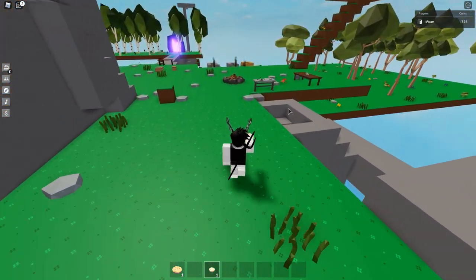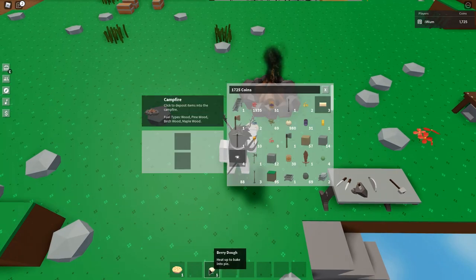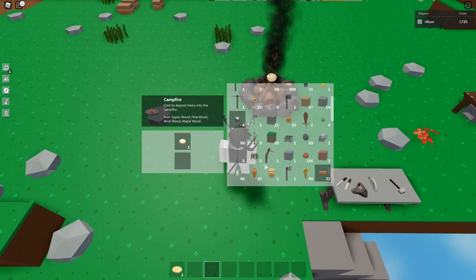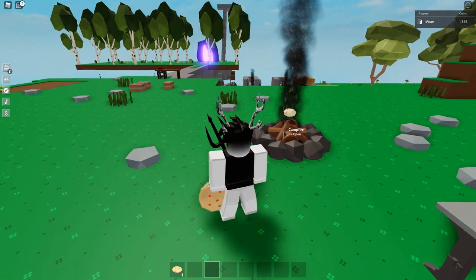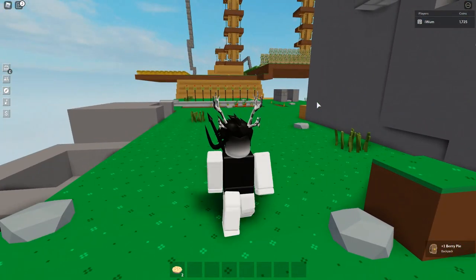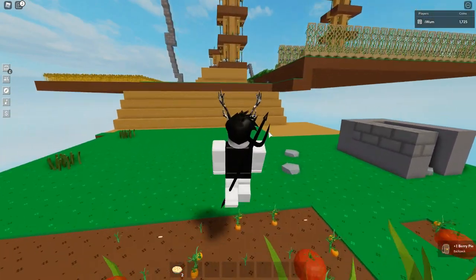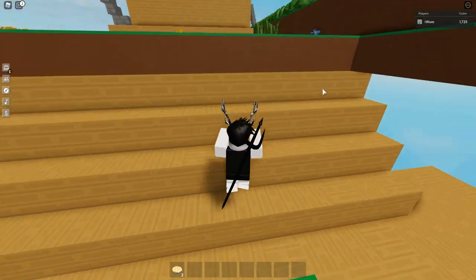Now we're at the campfire — light it up again and put your berry dough inside. Eventually it'll come up as a berry pie. That's how you make berry pies. You can also sell this food at the market — I will show that after I'm done with the tutorial on all the foods.